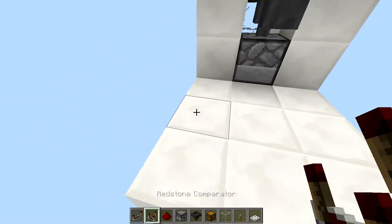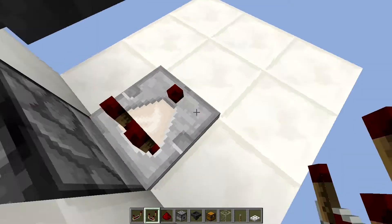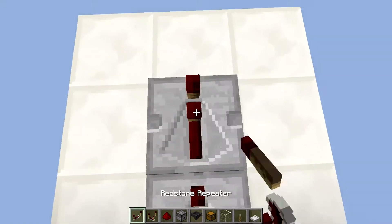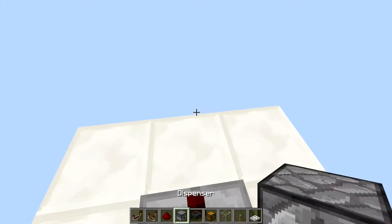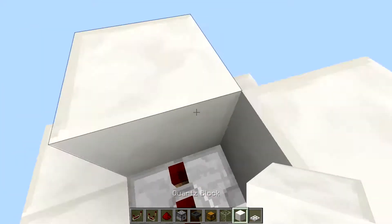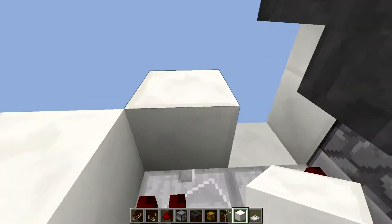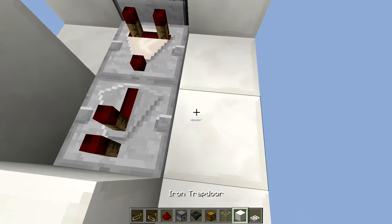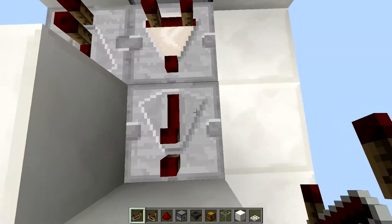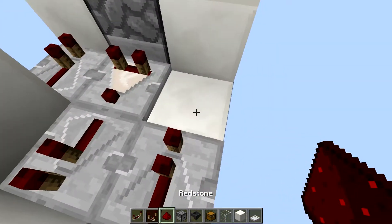Then you take the comparator and take an output from the dispenser. Then you take a repeater and put it right in front. Then take two blocks and set them right beside the repeater like in this shape. Then you take a repeater and put it right here and another one right there. Then you take redstone and fill in the rest.